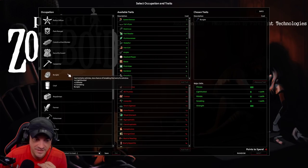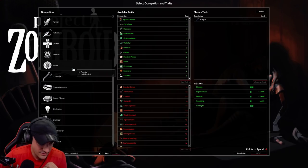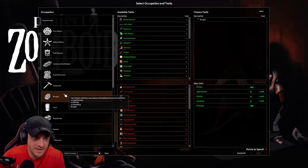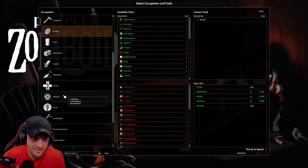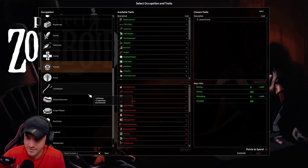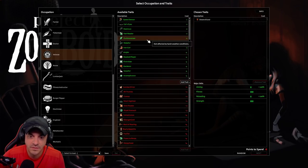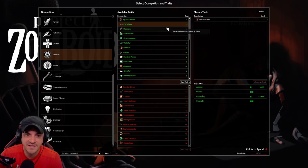Construction worker, security guard, carpenter, burglar - can hotwire vehicles. Fisherman - you can fish. Fitness instructor. Vehicles are a bit tricky right now. Let's go Veteran - aiming, reloading, and desensitized. What would Sir So Yeet be? Veteran. Not much but it's honest work. Available traits - we get to pick these. Oh, you get to pick a couple. What's our point pool? We have eight points. Speed demon, cat's eyes, dexterous, fast reader - definitely not Sir So Yeet.